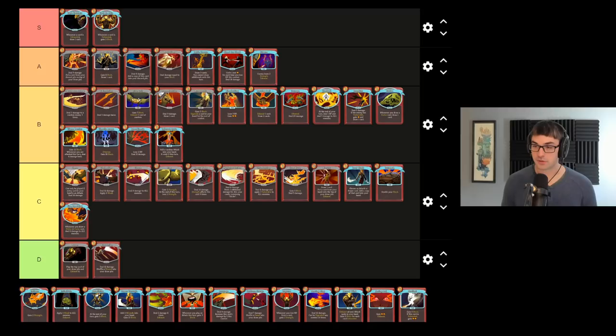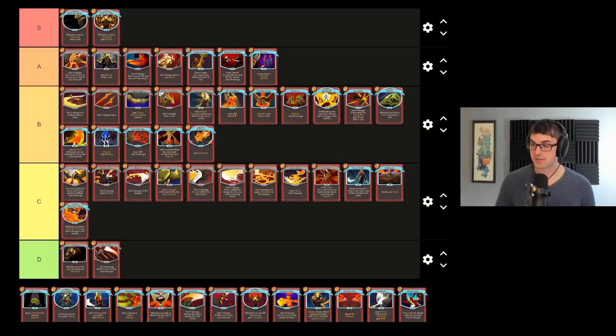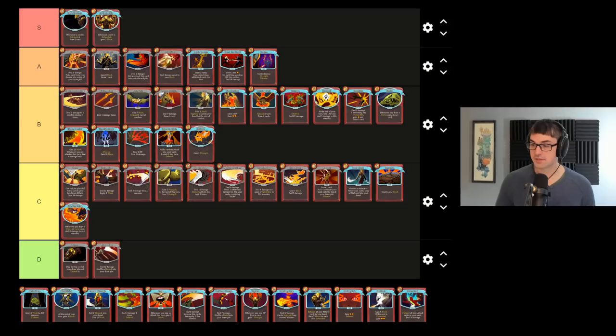Inflame is just straight up strength gain. I don't think Inflame is the best strength card the Ironclad has, and I don't think strength in general is the best thing Ironclad can be doing at any given moment, but it's no-nonsense — comes in the form of a power, you get to have some strength. It's very good, and great in the early game especially.